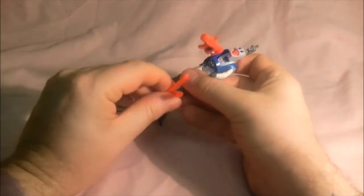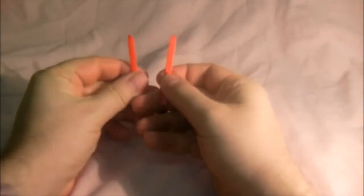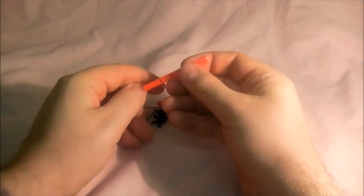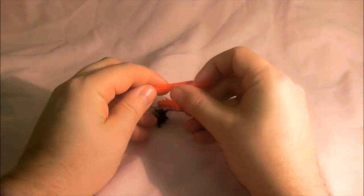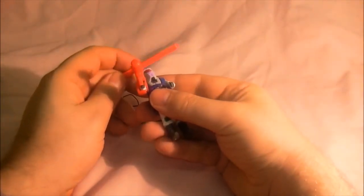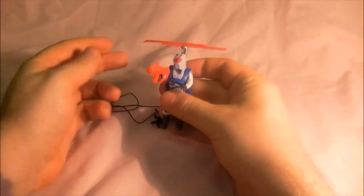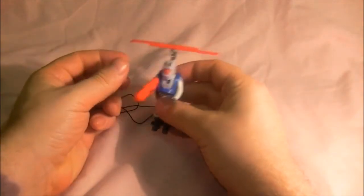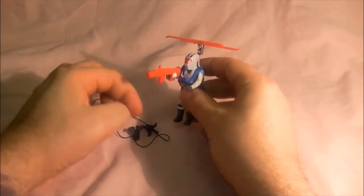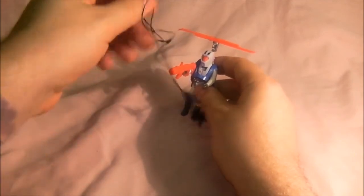If you pull the skis off, you've got two little pegs in there which you clip together somehow like that, then pop them on top, and it makes the rotors for his helicopter pack. And then you've got his grappling hook as well, so you can fly over your house and steal your garden ornaments.